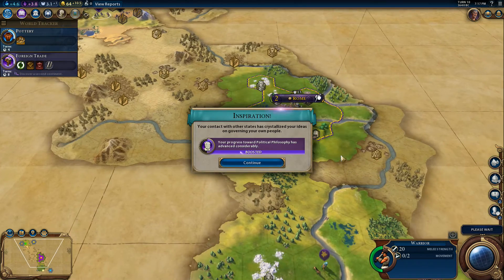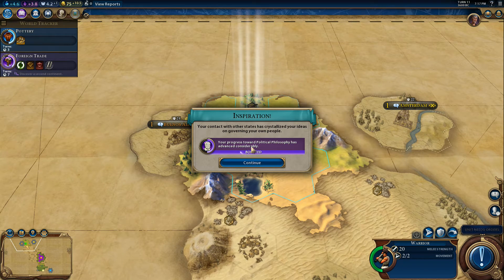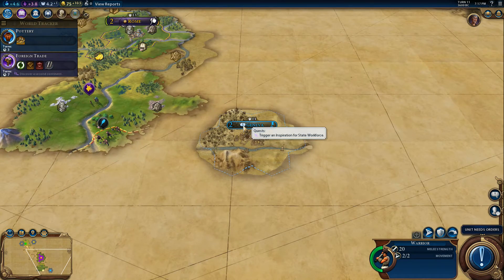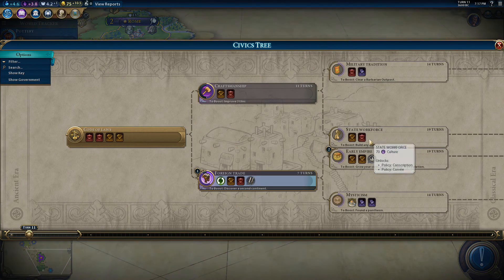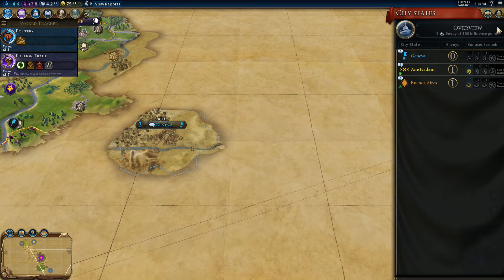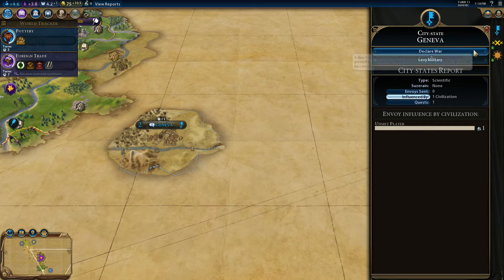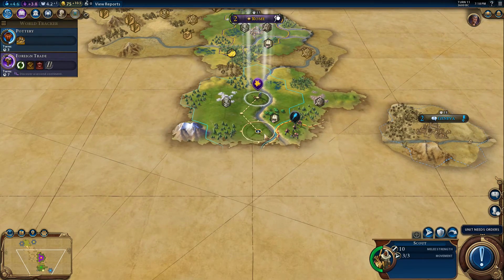We've met Geneva as well, so we've got a boost to Political Philosophy - I think that's because we met three city-states. What does Geneva want us to do? Trigger an inspiration for State Workforce - build any district whatsoever. Geneva gives us science as well, so it might be worth it. We're not the first to meet Geneva though, so some unmet player is getting that first contact bonus, unfortunately. But hey ho, we'll keep exploring.